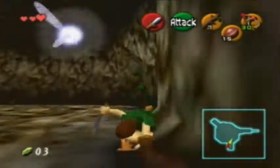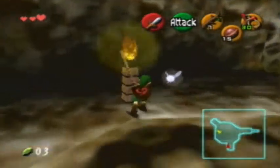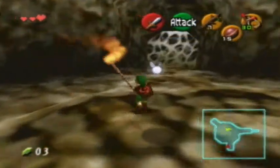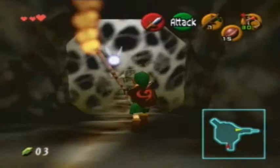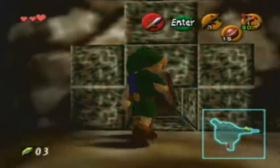There's a Skulltula, but just roll over here and you avoid it completely. Those are mini Gohmas — they're not really important; you only see them here and maybe in other dungeons. Not really worth mentioning. Just come through here.